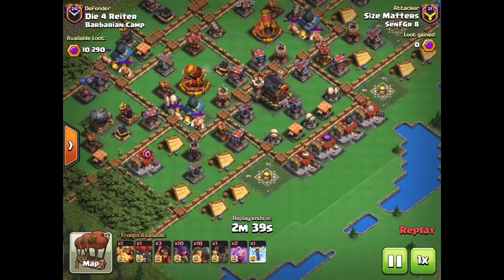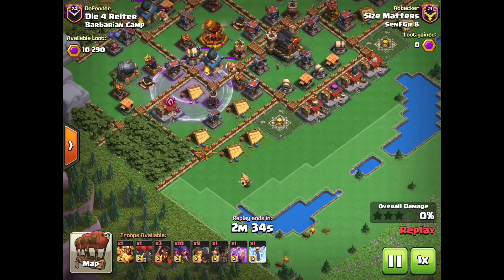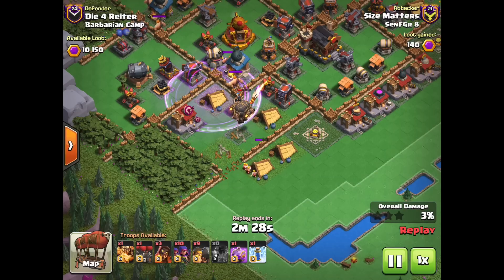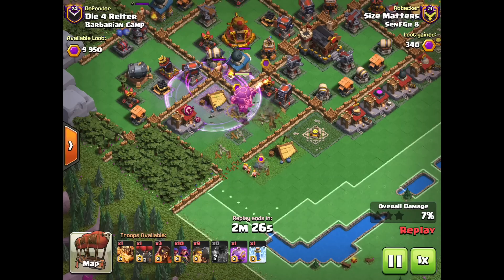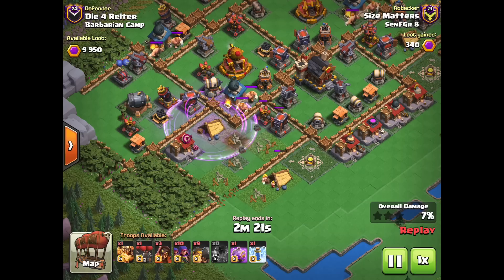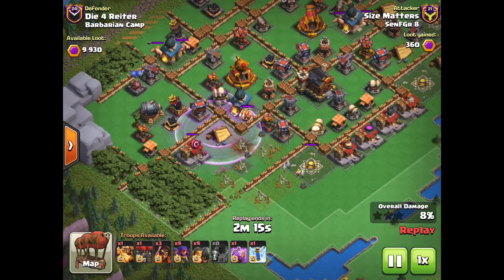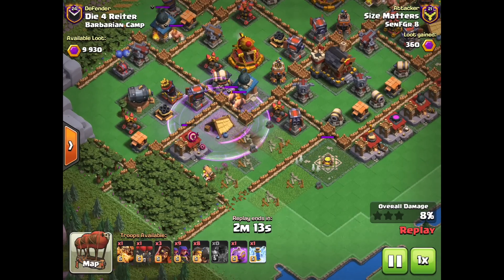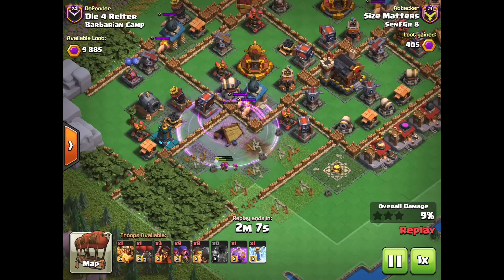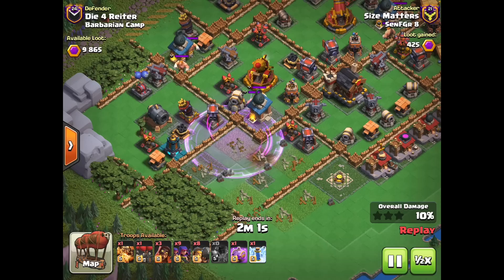Up next, we're going in against Itsu's level 5 barbarian camp. We start with a rage spell, a ram to open up the wall and tank the spirit thrower, giving barbarians to clear some trash, then a rocket balloon to fly over and one-shot the spirit thrower before taking out the bomb tower. I drop the rage deeper inside the base — if you're against a higher-level spirit thrower, you have to make sure the rage covers it so your balloons can still one-shot it. Then we use archers to clear two trash buildings and work our way in with a dragon and a larry barrel.